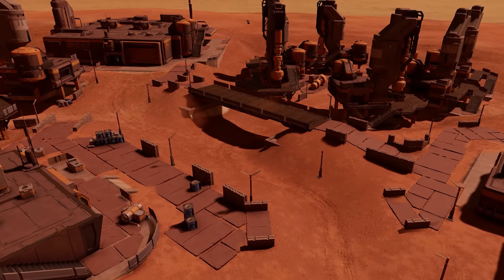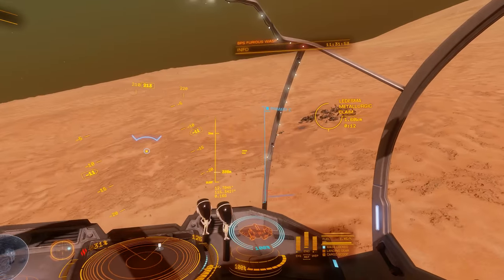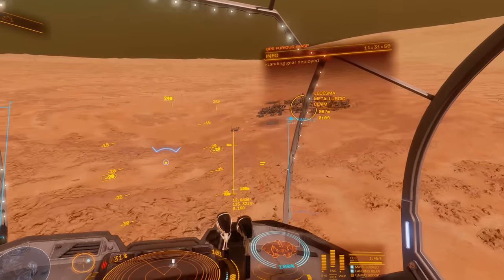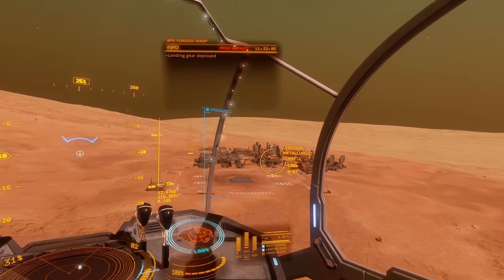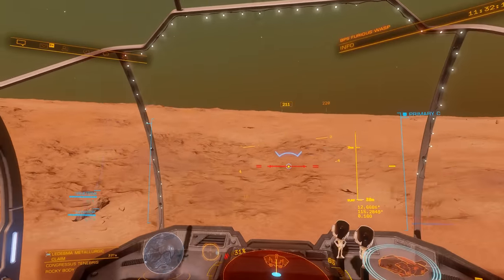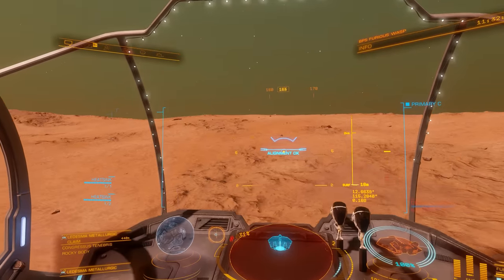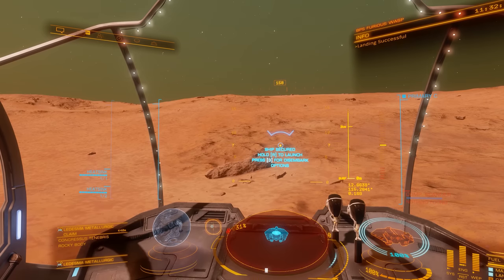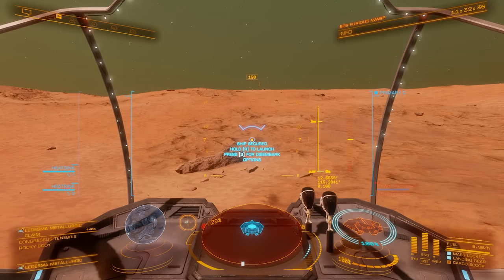Once you have everything you need and you've identified a target settlement, head down to the surface. When you arrive at the settlement it will in all likelihood be completely abandoned. You're not in any danger from Thargoid activity as they've been driven out of the system. The settlement will be offline and should be completely yours - there are some exceptions to that situation. But once you're down and comfortable, the first thing you need to do is jump into an SRV for reasons that will become apparent.